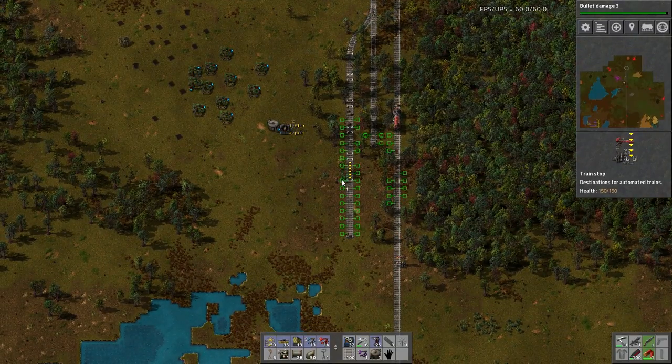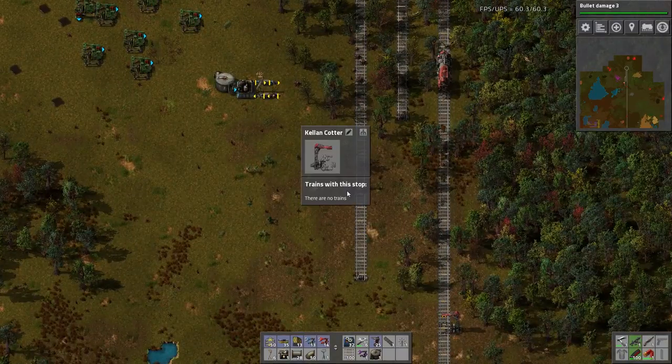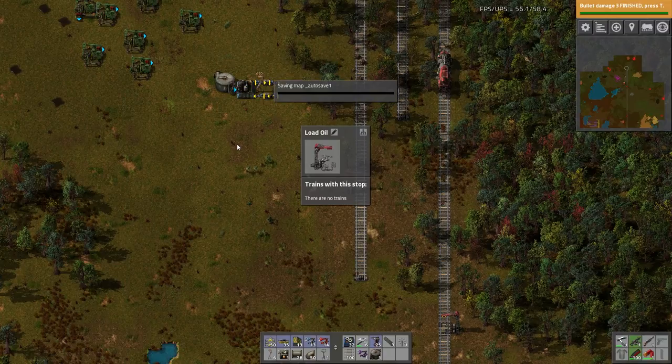Why four wagons? Because you'll see in the future — that's just how I build my train stations. I can have multiple unloading stations and one train station, so let's not skimp. Put it there and we'll call this finally — load oil. Sheesh, took a long time.